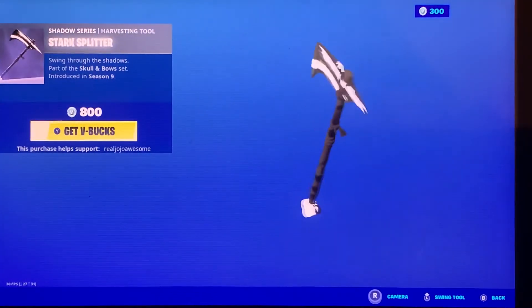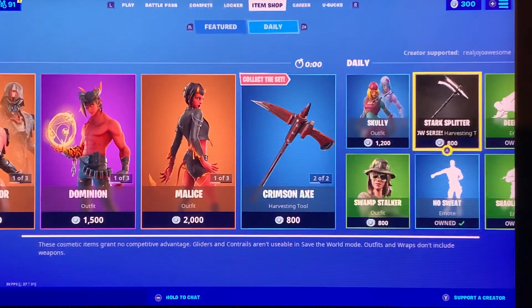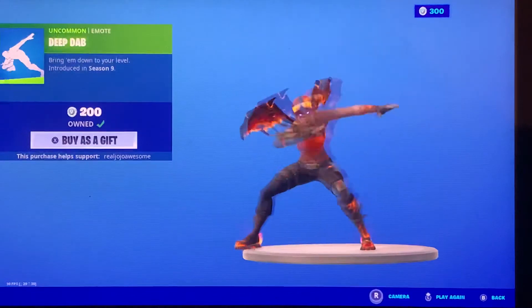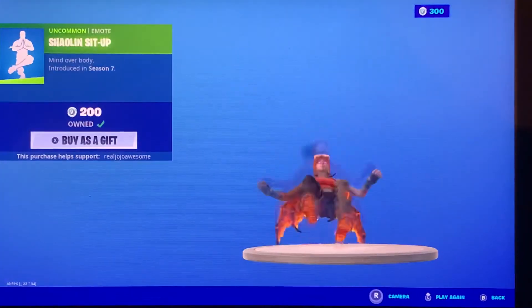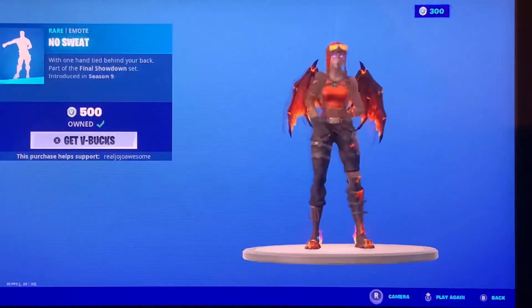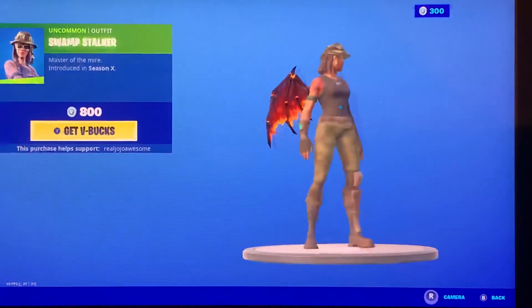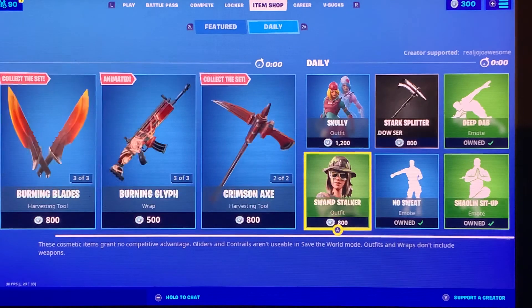Star Splitter is back — they should've just put the normal version in. Deep Dab is back. Shalom's Dead Up is back. No Sweat is back, and Swamp Stalker is also back. So that's today's item shop. If you enjoyed, make sure to like and subscribe, and I'll see you in the next one. Bye.